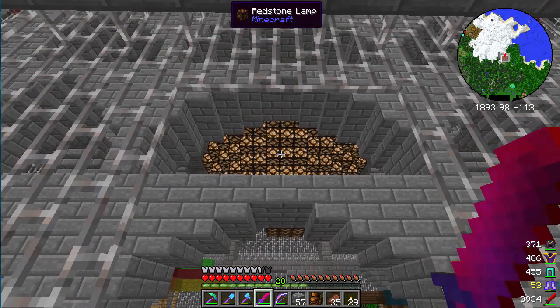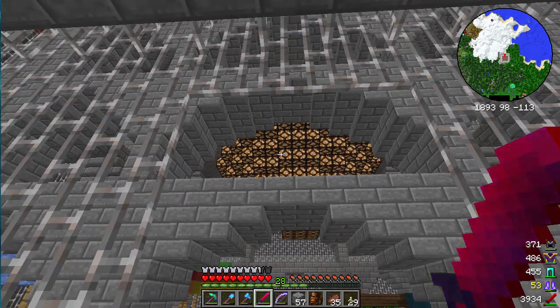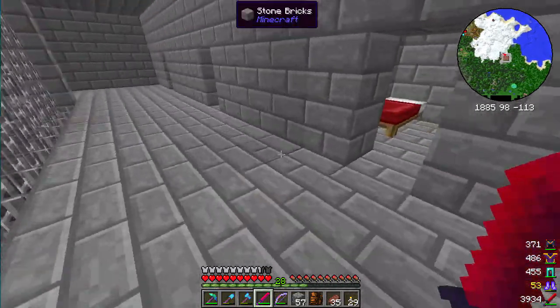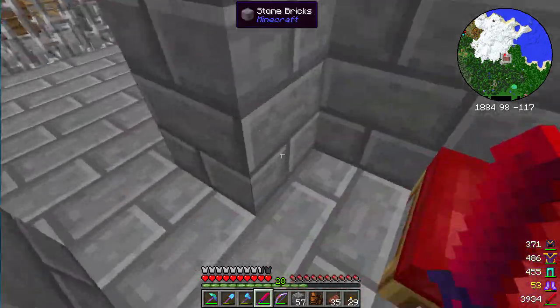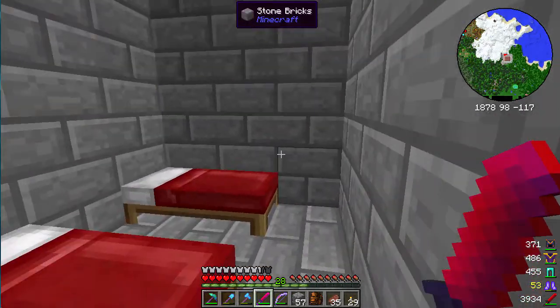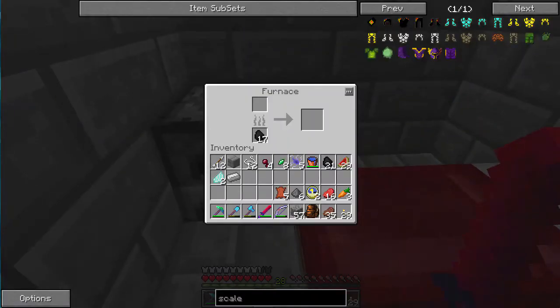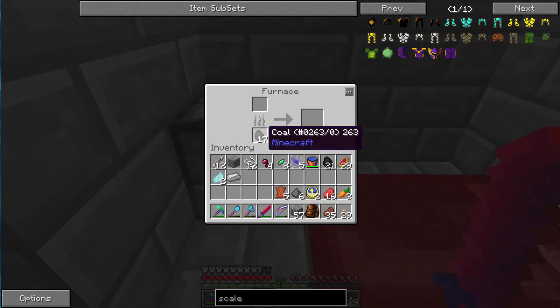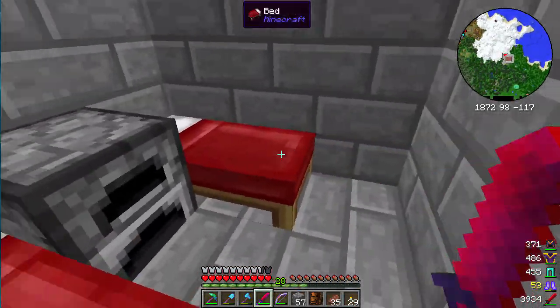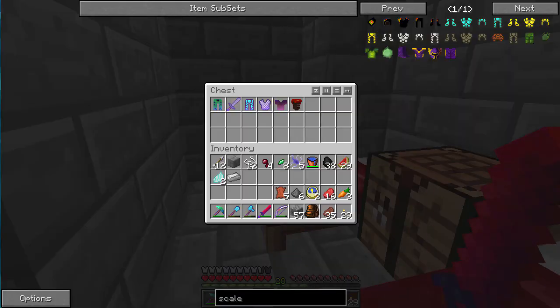Oh, look at all those redstone lamps! So when the wiki said redstone lamp, I guess it meant the enormous redstone lamp in the center of the atrium there. Free stuff — wrong buttons. There we go. We'll continue around the perimeter, just raiding everything we see. Thief's chest piece — that is a major, major win. That is huge!